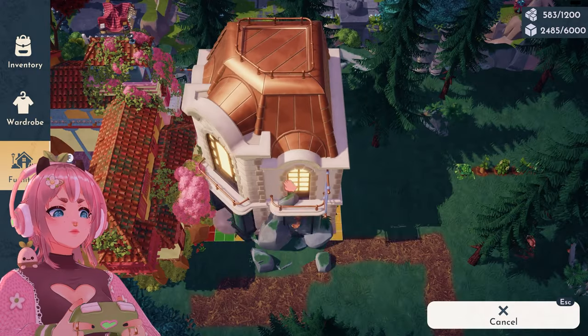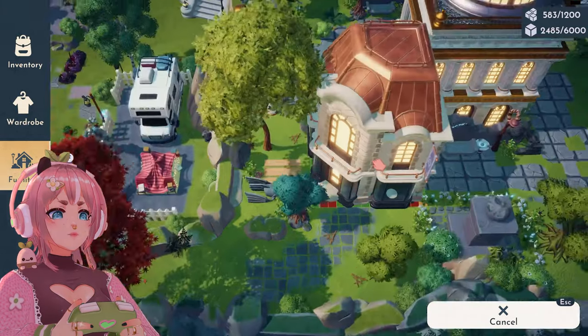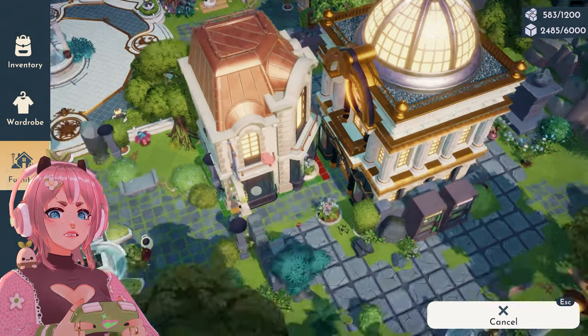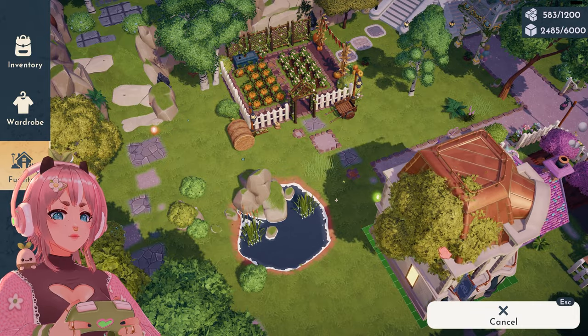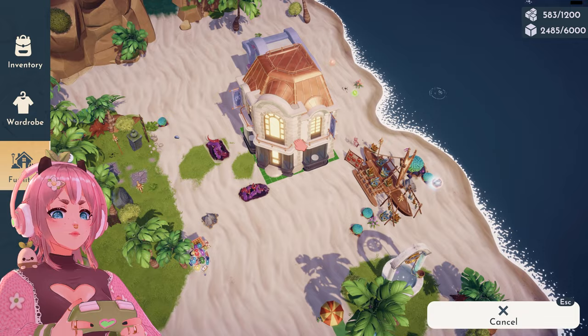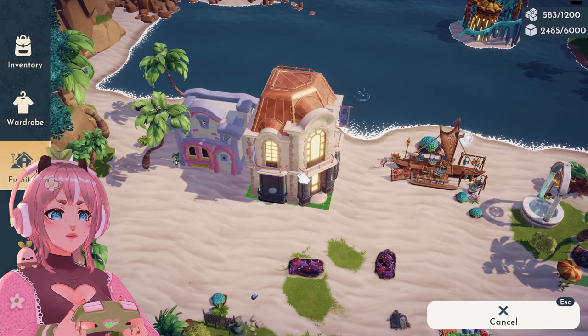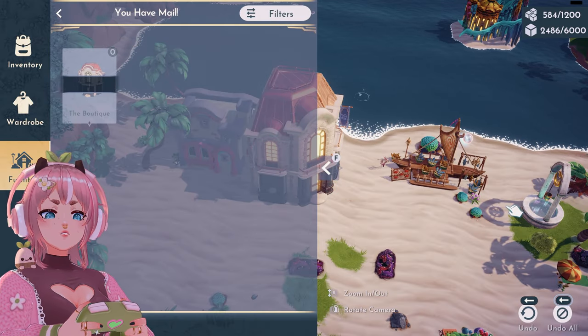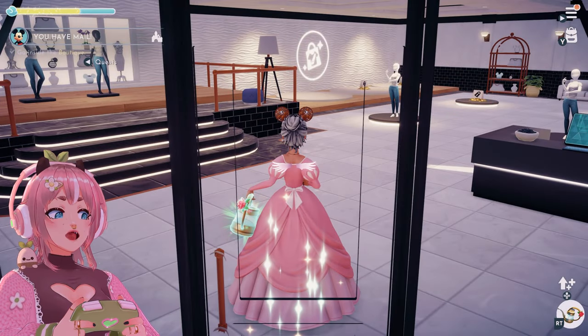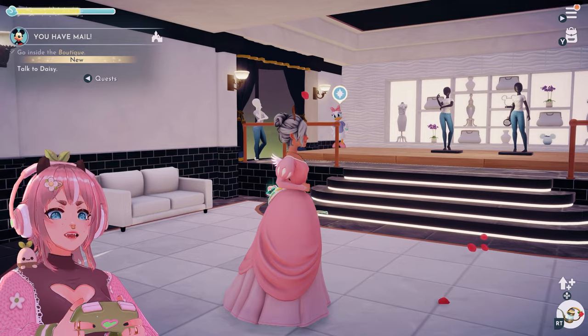Where should I place it? I have already decorated my plaza — this could have been perfect in here. I'm still in the middle of decorating my whole valley, but let's just put it right here. I need to find a place for this. This is good enough for now. Go inside. Oh, this is big!